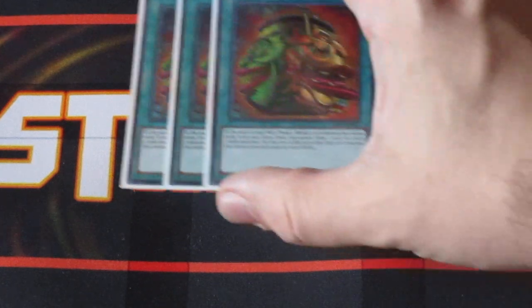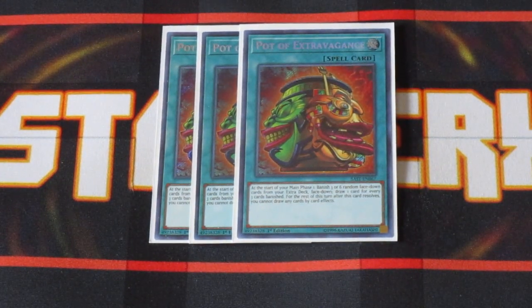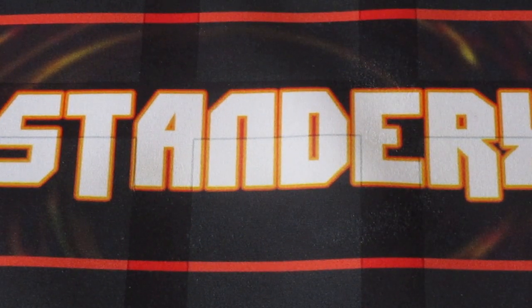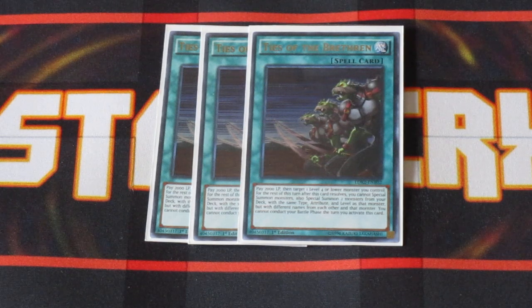This deck really doesn't extend all that often into the extra deck. Three copies of Pot of Extravagance just to allow you additional draws — always great. And to help get things started up quickly, we're running three copies of Ties of the Brethren. This is an amazing card in this deck. Basically, as long as you have a face-up Amorphage monster on the board, you can activate this card and Special Summon two other monsters at the same level, type, and attribute to get them on the board. It's a great combo starter. The downside is you can't Special Summon for the rest of the turn, but you're getting your bodies on board and setting up your field. If you go full scale, you can basically lock your opponent out of a lot of different things and set up a situation where they might not be able to play at all.